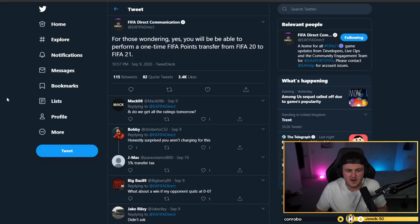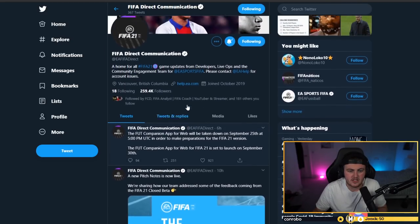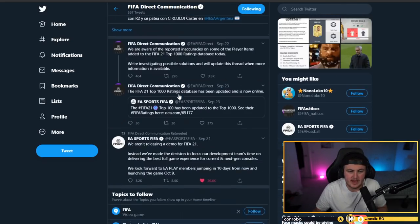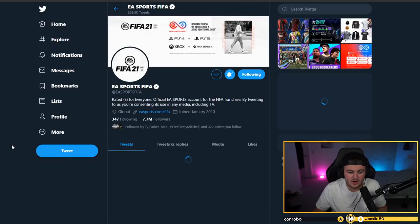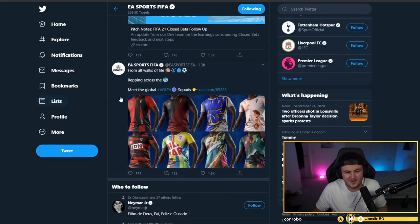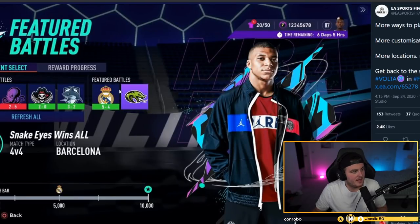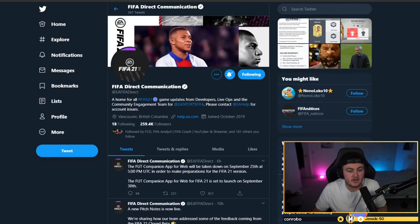They don't tweet that often so your phone won't get spammed. I'd recommend maybe only having the Direct Communication account's notifications on, because the official account sometimes tweets about things you might not care about — for example, Anthony Joshua being in Volta, or kit announcements. So there can be a little spam from that account, but the other one is really good.